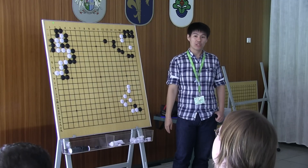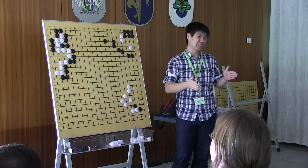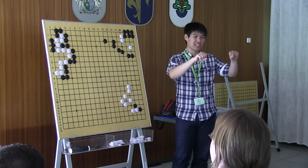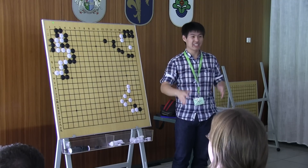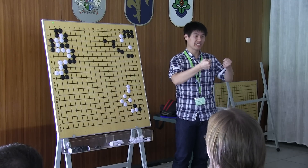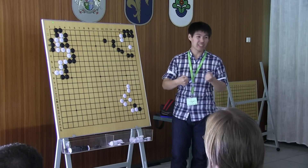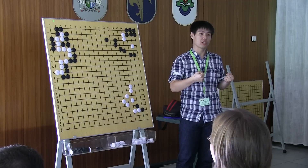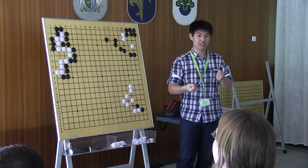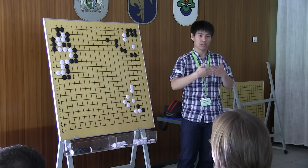So many concepts about Go involve dualism. There is dualism — two things, yin and yin. Somehow, in many cases, when talking about two things, the theory becomes more complete. Like for the opening, we talked about two concepts: territory and influence — two things.